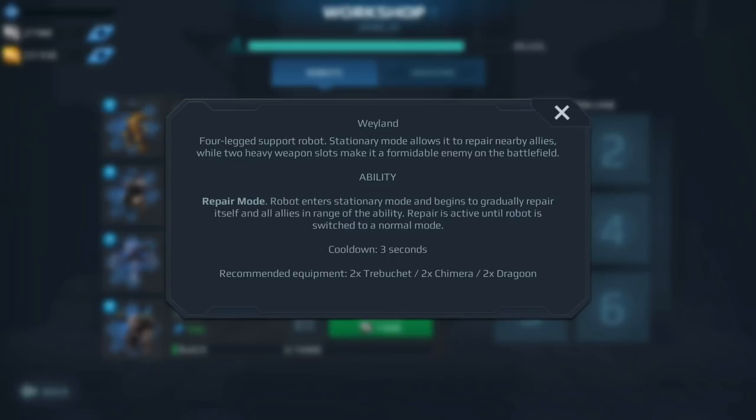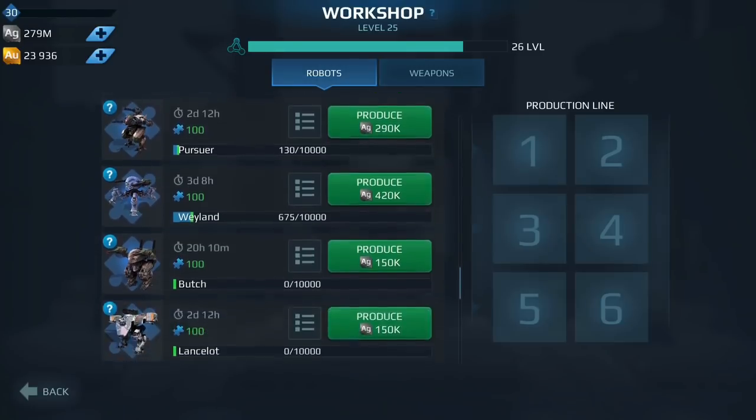Next on our list we have the Weyland, which is in a very strange spot right now. When we had random game modes, the Weyland would do really well on TDM. But since you can now choose your game mode and most players prefer Beacon Rush, you don't really need the Weyland. However, I'm keeping an eye on it because with the corrosion weapons, there are only two bots that can heal themselves — the Mender and the Weyland. The best corrosion weapon I've tested is the Viper, a heavy weapon that can be mounted on the Weyland but not the Mender. Keep an eye on it, but I don't think it's worth investing in currently.